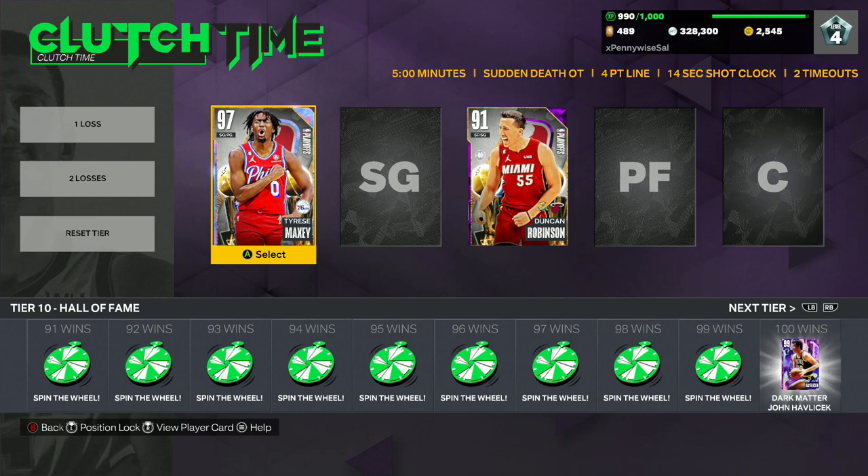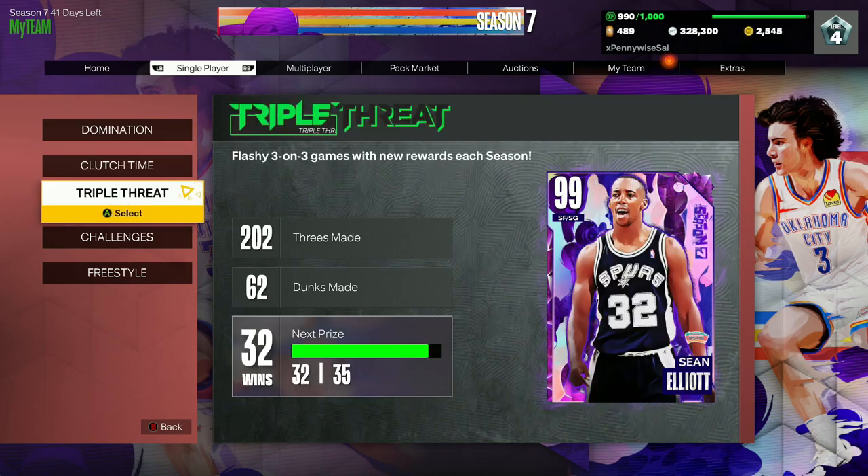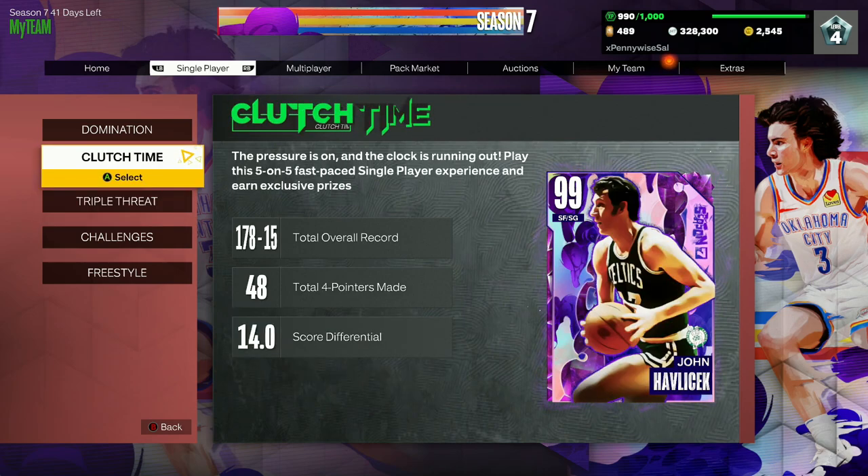That leaves you with the only other game mode to grind, which is Clutch Time offline. I've found some decent success in Clutch Time offline getting the RNG cards. You can also grind for John Havlicek, who I think is a lot better than Alan Houston, and you get some pretty good prizes along the way. For Sean Elliott, I definitely think Clutch Time offline is the way to go — it's the fastest and best game mode to grind for Sean Elliott.